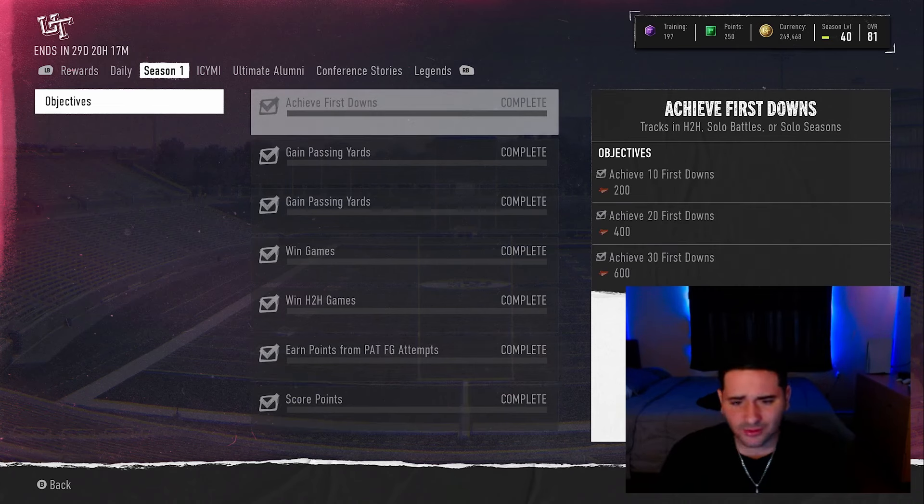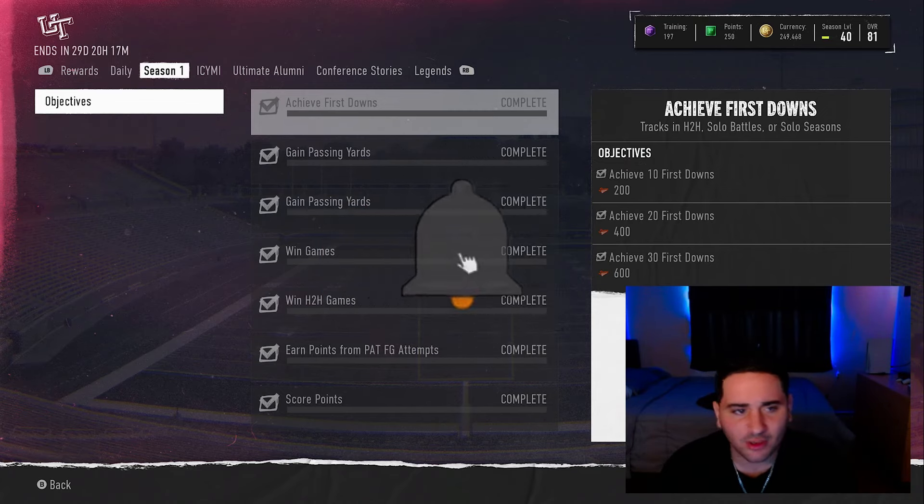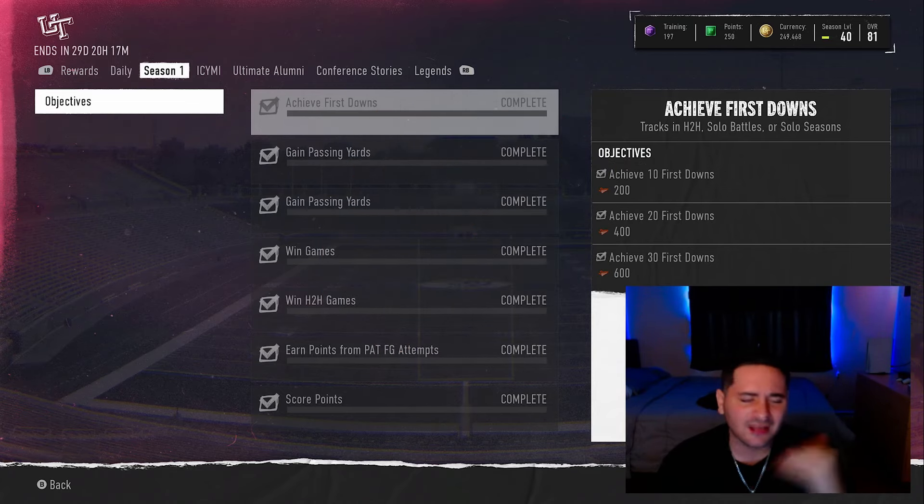Doing what I'm going to say exactly is the fastest way to level up in this game, and honestly it is super easy. Before we get into this video, you guys know what to do — subscribe, smash that like button, turn on the notification bell, and join the notification gang.